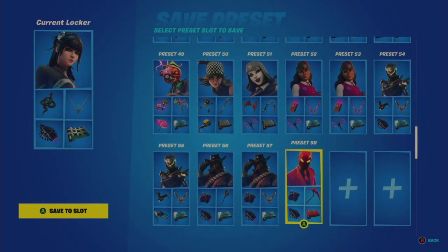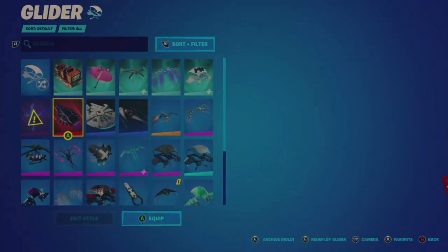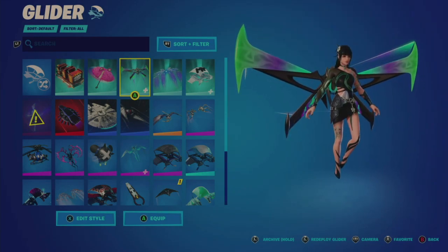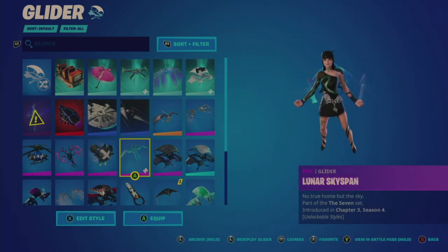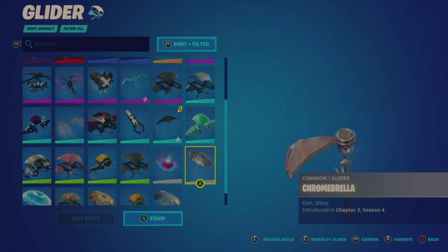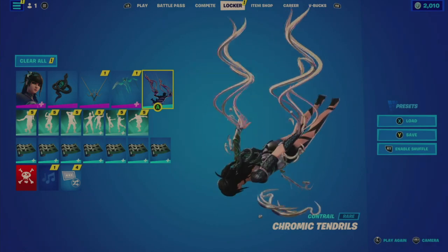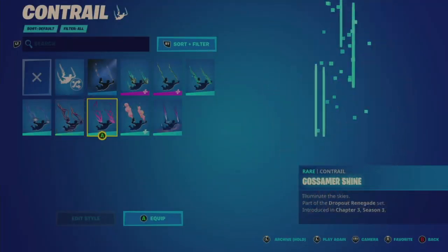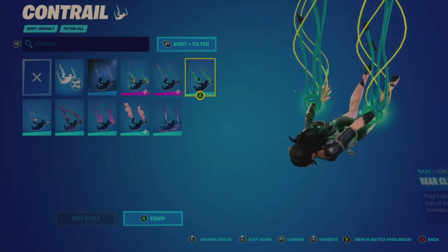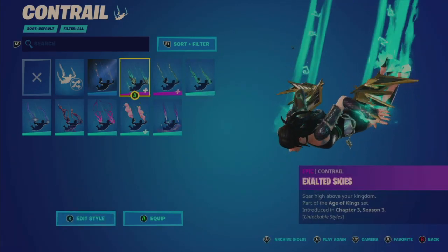So what I'm going to do is save this to a slot. Unfortunately it doesn't come with a glider, so you're going to have to play around with what you think matches. Actually, anything green works. I'm going to use this one because that's actually pretty cool — and now she's green. The green works. Does she have any yellow in her? Not really. So I'm just going to stick with that.